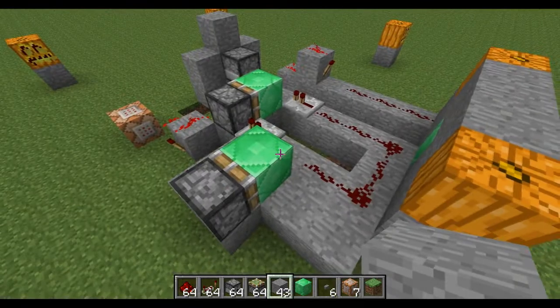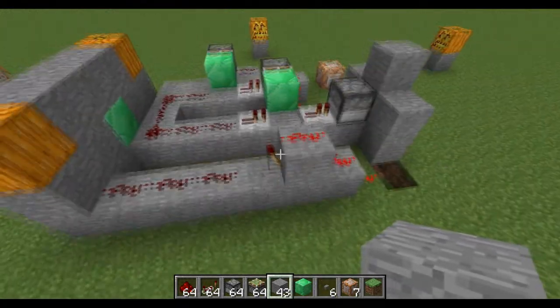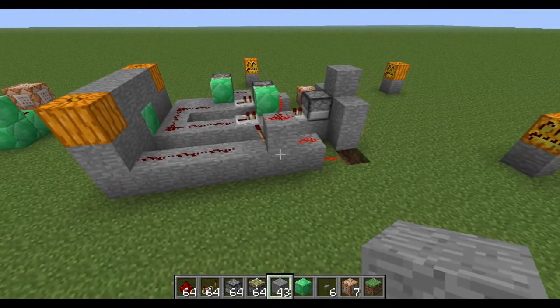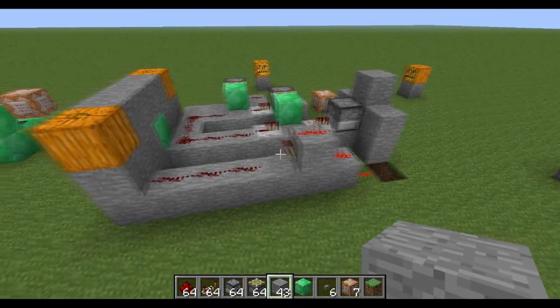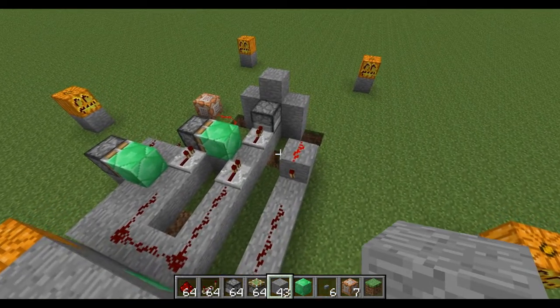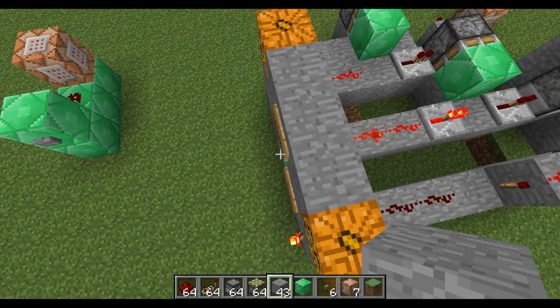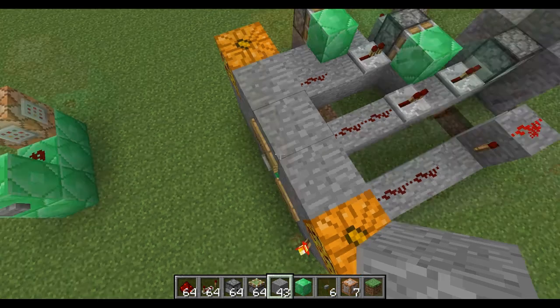I'm not the best at redstone, but I mostly learn stuff from just messing around with it. I can never watch tutorials - they confuse me. I'm more of a learn-it-myself kind of guy. As you can see here, when I press the button nothing happens, but if I pick up this block you'll see it restart.